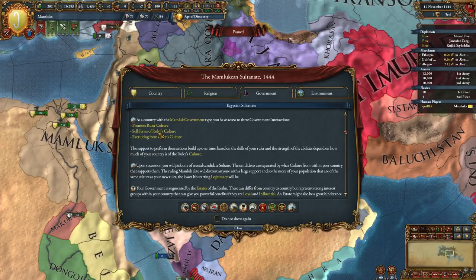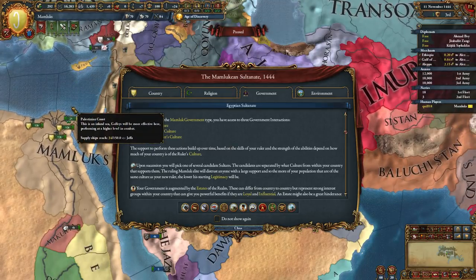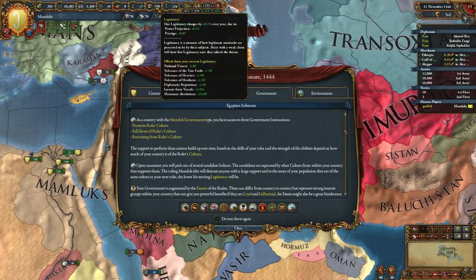However, because the upper echelons of your society are more threatened by a sultan that has a lot of cultural support - popular support throughout the country - your legitimacy will start out lower. It's slightly counterintuitive, but makes sense when you consider that legitimacy is very much the support of the aristocracy in a very significant way.